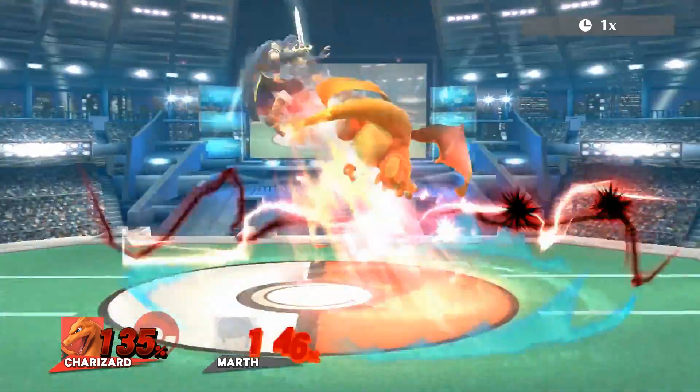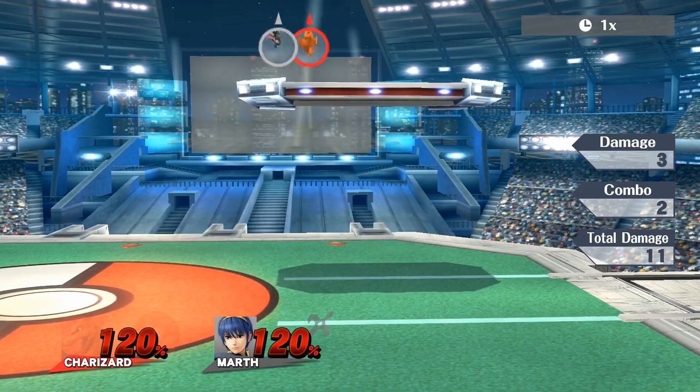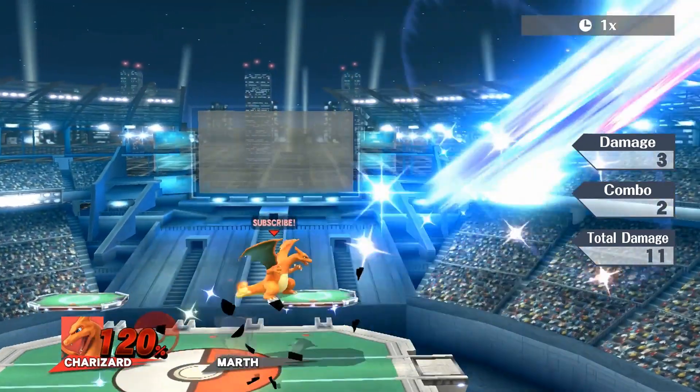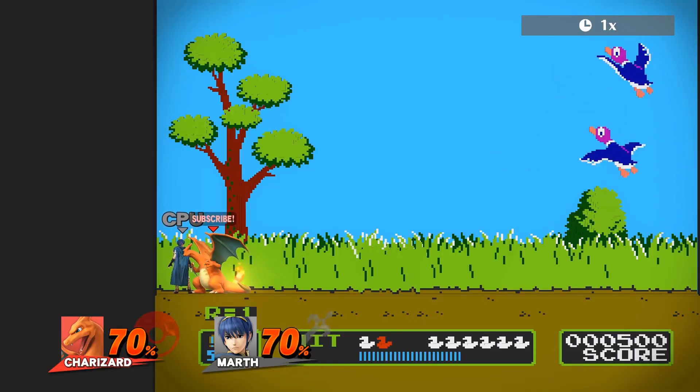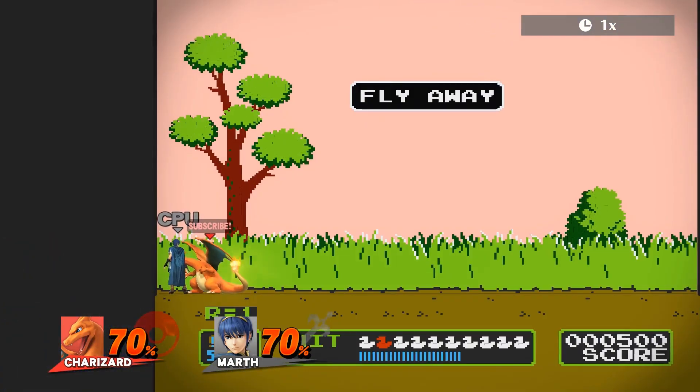Up throw does 11% and is a kill throw that at first seems like one of the strongest in the game but has an awful angle. Up throw is particularly strong on Duck Hunt, and when used, the opponent must always DI down and away from Charizard — or they'll soon find out their stock is gone.